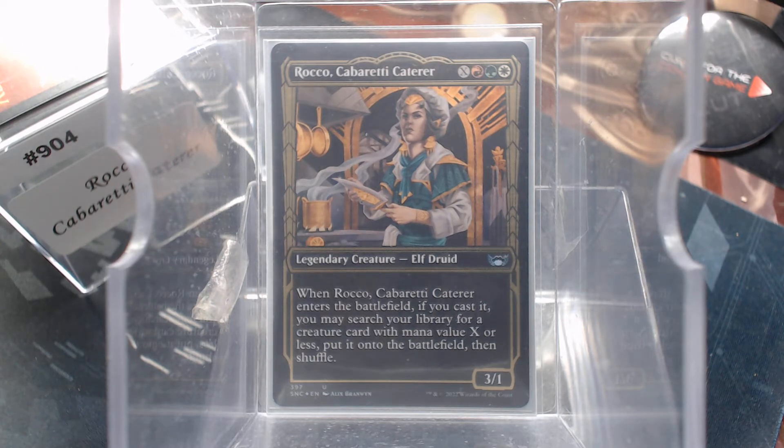I'll admit, I woke up and chose Evil this morning. For X, Red, Green, and White, we have a 3/1 Elfrid. When Rocco enters the battlefield, if you cast it, you may search your library for a creature card with mana value X or less and put it onto the battlefield. So this is a creature tutor straight into play.